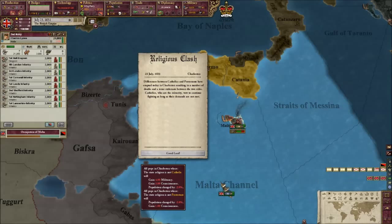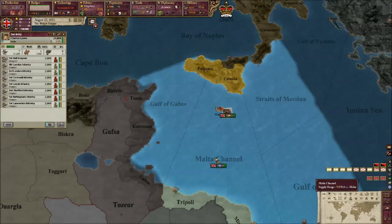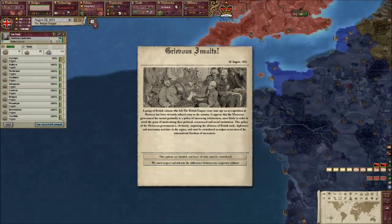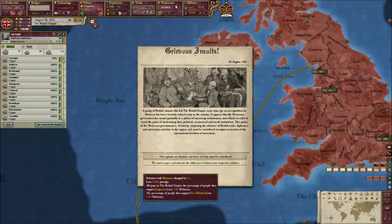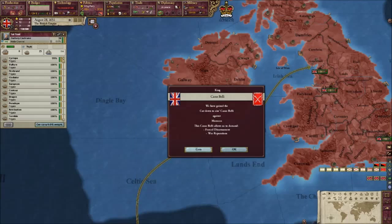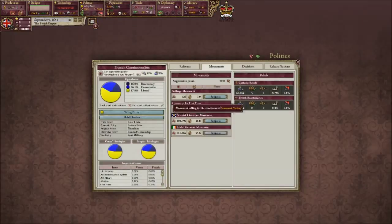Bloody pirates. For God's sake, the Catholics are going to rebel again. Get yourself back to Britain, to Lancashire. What's this? Grievous insults - a group of British citizens who left the British Empire on an expedition to Malacca have been viciously refused entry. I don't really care, I'm never going to actually go to war with these countries just because of that. Rebel factions are organised in our country - Scottish Liberation Movement. Goodbye, Alex Salmond.